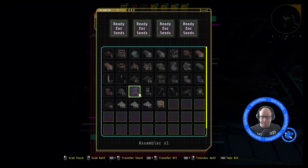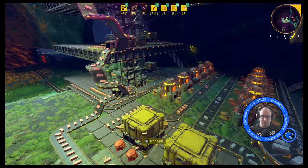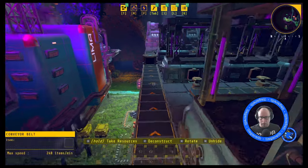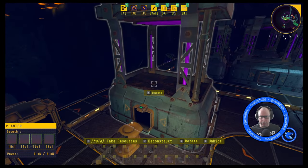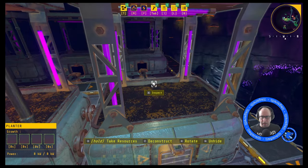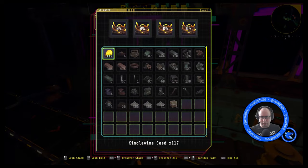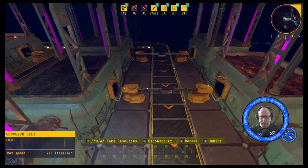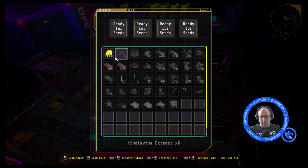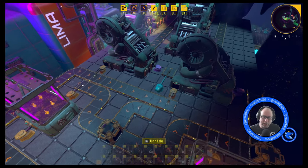Now let's stack these up with some seeds, which I think are down here. Got some seeds. So we can put these seeds into these and let them do a bit of growing and then they'll stack up. We'll put a second lot in because we want them to be coming out and growing as quick as they need to. I haven't worked out the exact numbers on the seeds because to be honest I don't think it matters. As long as you've got enough seeds backing up to keep these constantly running, it will keep this working at full efficiency.